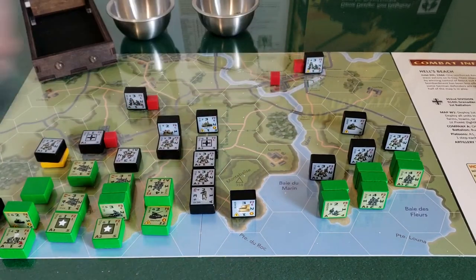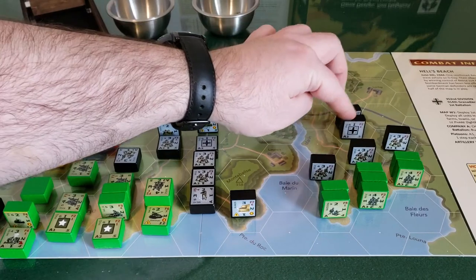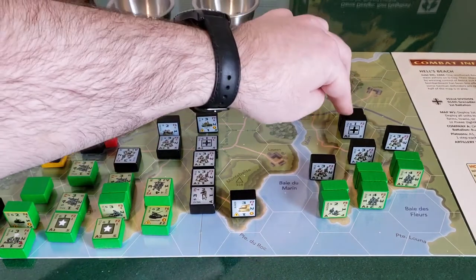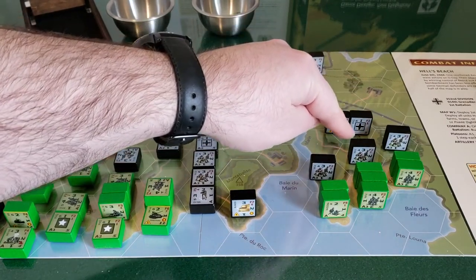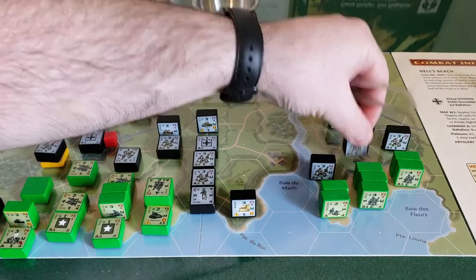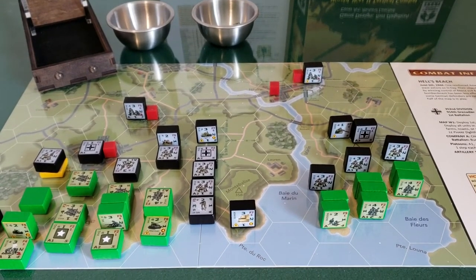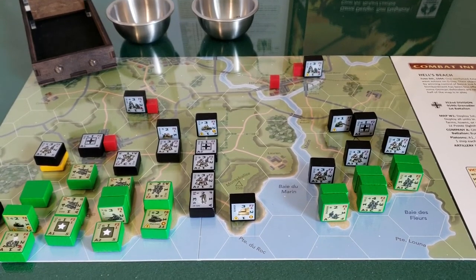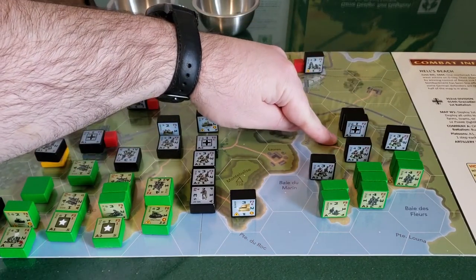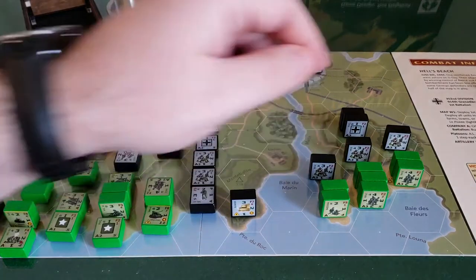Third platoon is up on a little bit of a hill with a sniper. The sniper isn't going to be able to shoot because of line of sight rules — you have to take into account slopes, and he can't shoot through his own friendly units on the same slope. He can't fire through friendly units anyway. He's in waiting for the Americans to come off the beaches so he can start shooting. But the third platoon headquarters will activate his rifle squads, and they're all going to rain fire down on the Americans on the beach.